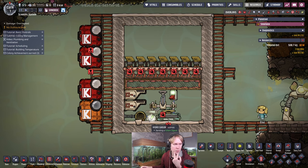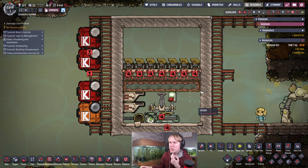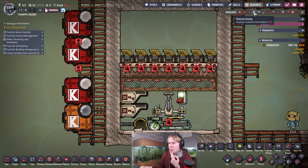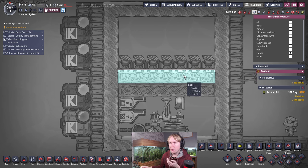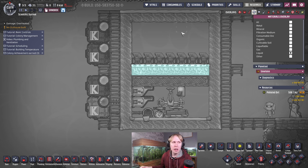The polluted water will go in here. Once you've got polluted oxygen from these two sources, it's going to go into the deodorizers. What actually happens is the deodorizers pull the polluted oxygen from the airflow tiles full of polluted oxygen, convert it to oxygen, and release it above — passing through the liquid layer that's separating the two rooms, due to how the deodorizer works. You'll end up with a room of just polluted oxygen down here, and as long as the tiles have access to polluted oxygen, the deodorizers will work and this room will fill with clean oxygen. There's no need to filter gases because the two will never mix.